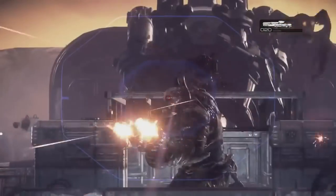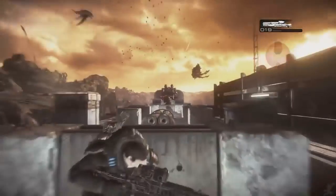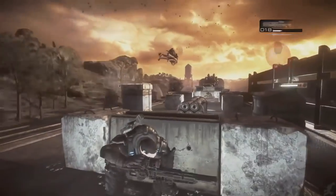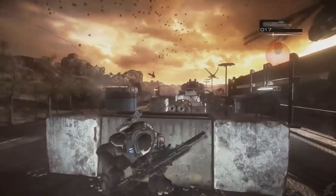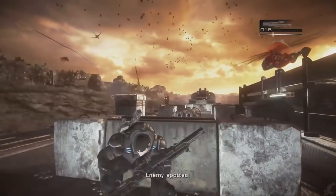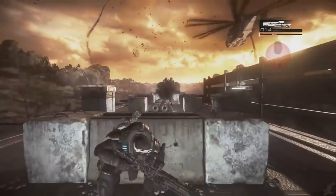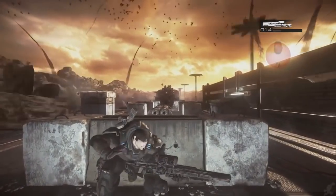The gun that RAAM uses during the final boss fight of the very first Gears of War game is a variant of the mounted Troika turret you see throughout the campaign. His version was modified with an ammo drum and a foregrip, making him able to move around with it instead of being locked into one spot. Seeing RAAM move around with his custom Troika just made all of us want to kill him and take it. All the Gears of War characters are ripped, so why can't we carry around our own portable Troika?